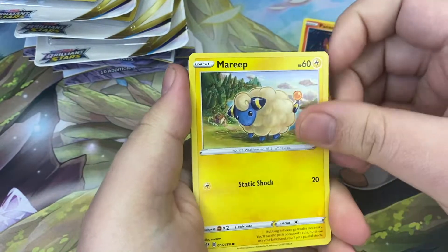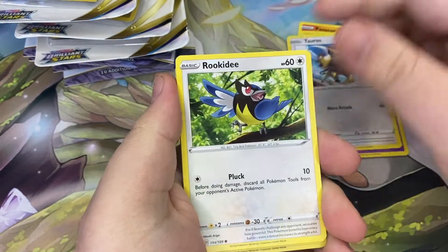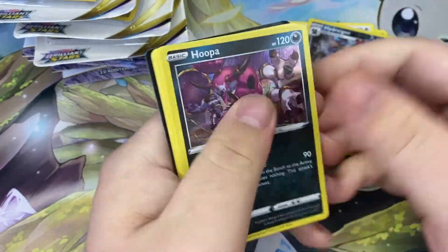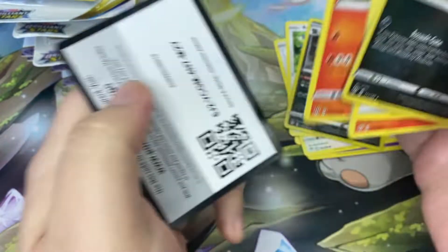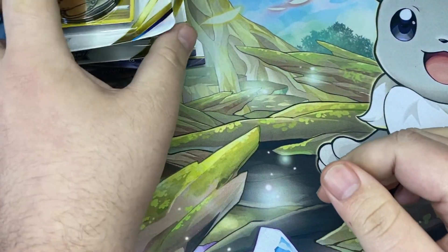We've got Pants, Mareep, Snubble, Tauros, Rikidi, Reverse Halo Hydreigon, and a regular Halo Hoopla. Put that over there. Let's alternate these a little bit here.